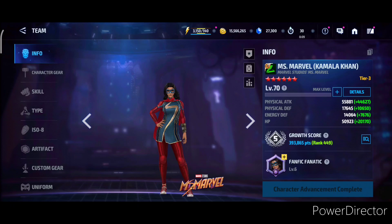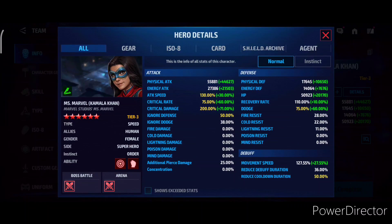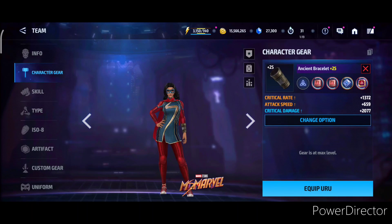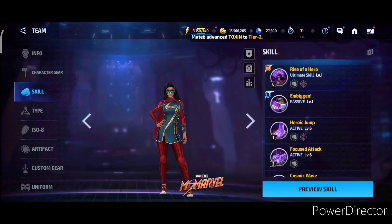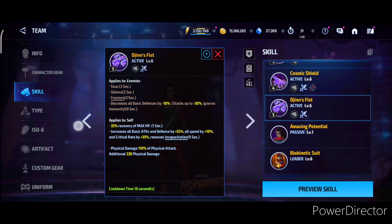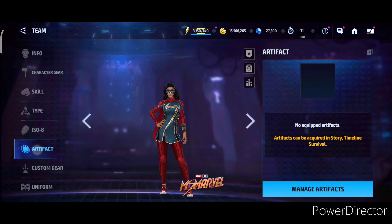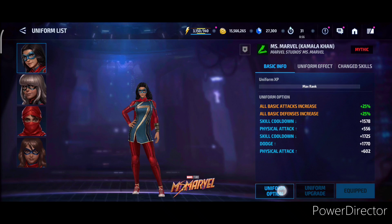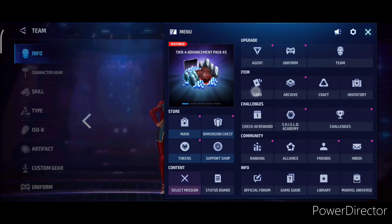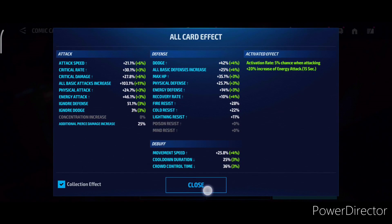Kamala Khan probably has the best build. I would say she's the strongest among all of these and you will see in Alliance Battle Legend as well. She has one Odin's Blessing — double physical attack — critical damage rolled for the last gear, all skills Level 6, type enhancement. She has fracture on the Tier 3 skill as well as on the fifth skill. On the fifth skill it's at the very end, so you have to use it very early to cancel the roar or you might miss that. Max level Power of Angel Stage 12, no artifact, CDP of Rage, and a mythic uniform.